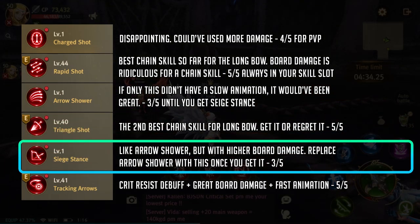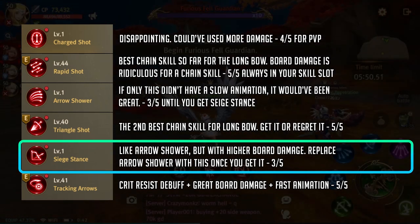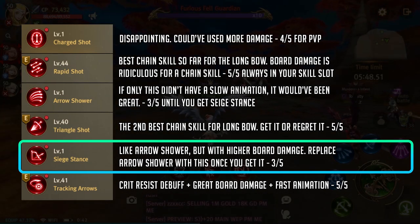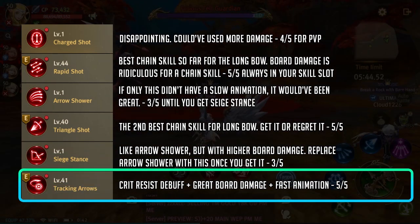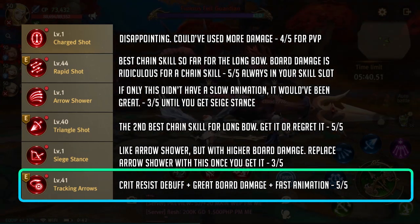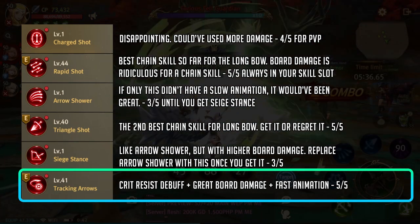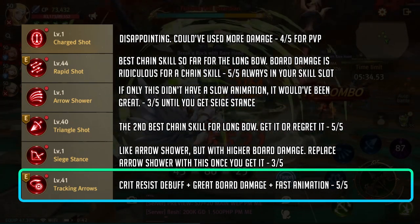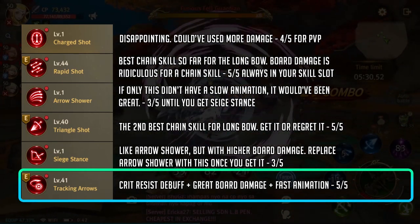Up next we have siege stance. The burst damage is great but the animation is already equivalent to two triangle shots. Don't think too much about this skill, but replace arrow shower with it once you get it. And lastly we have tracking arrows. If you're tired of annoying bosses dodging your skills, let this skill do the job for you. The fast animation and decent burst damage makes this a must-have skill. The crit resist debuff is a nice bonus too.